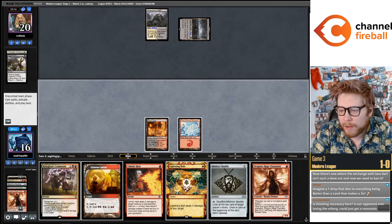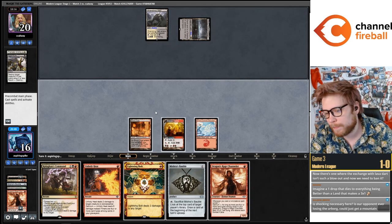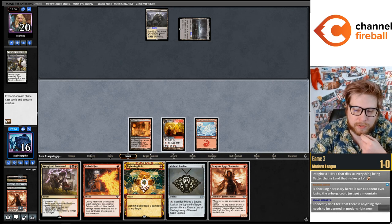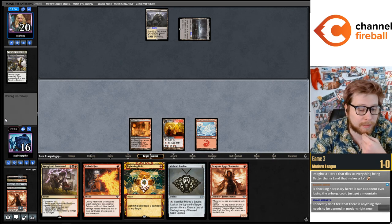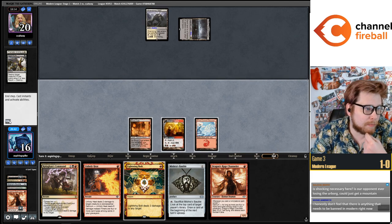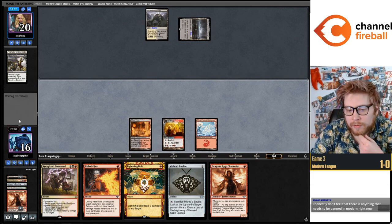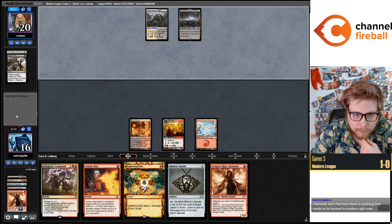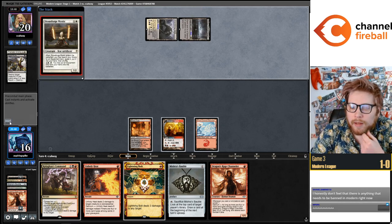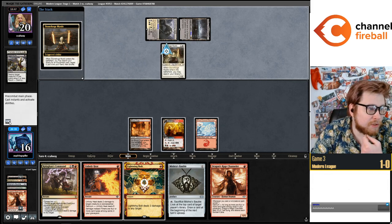Bauble just works with so many cards. I'm going to use Kolaghan's Command to get back Darcy this turn, and next turn go Darcy-Darcy-Bauble-one-mana removal spell. I don't think anything needs to be banned at the moment — the format is pretty good right now. I wouldn't recommend banning anything.